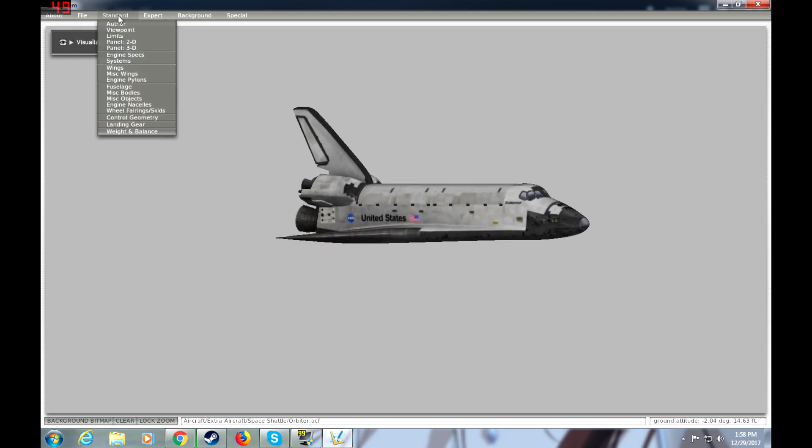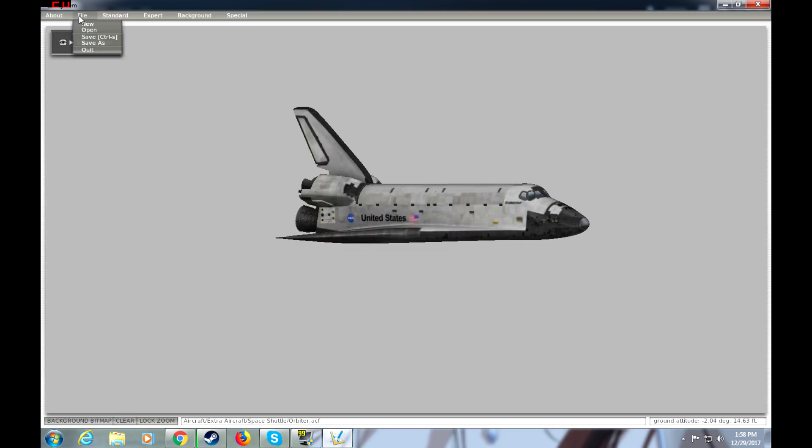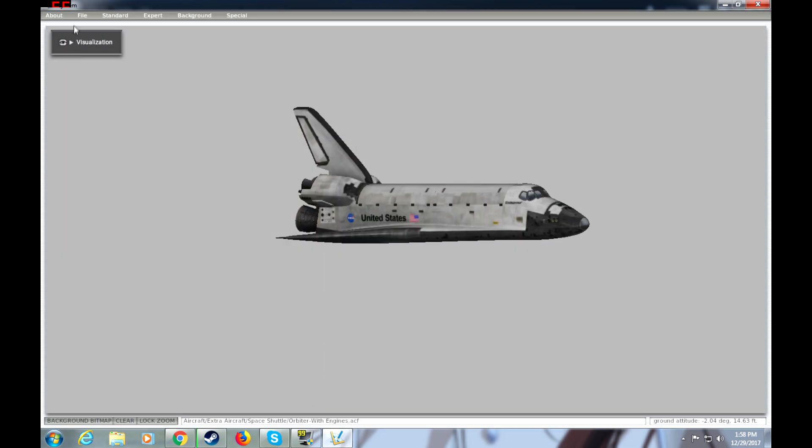Go up and go to Weight and Balance under the Standard tab. Then, under Fuel Load right there, go ahead and put however much fuel you want. I believe the Space Shuttle had 226,000 pounds of fuel, which sounds like a lot, but that's maybe like a minute or two of the engines firing in-game. So then I'm going to go ahead and save this as a shuttle that can actually fly.